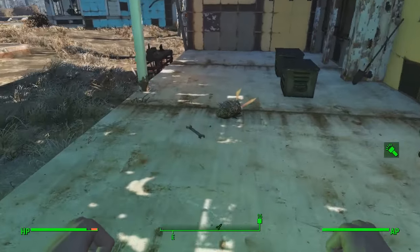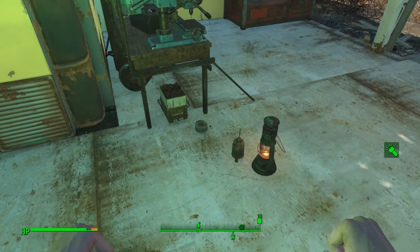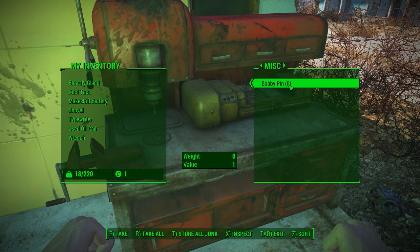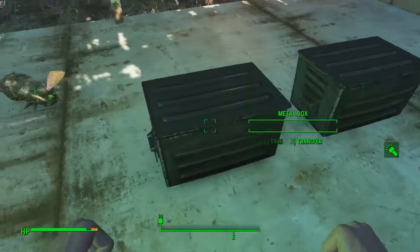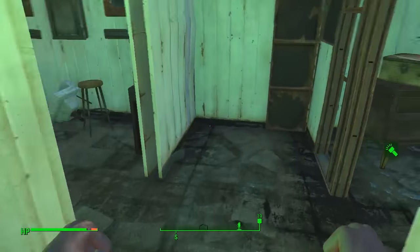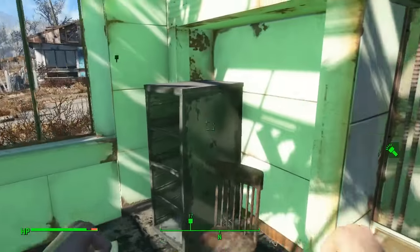We'll start at the house opposite your original home — the one with the workbench, crafting station, and armor station. Outside there's a typewriter, oil can, and makeshift battery, which gives you rare materials like copper. Inside the weapons workbench are five bobby pins. There's also a used oil can, a coffee pot, and in the back bedroom suitcase, a bobby pin and a red dress.